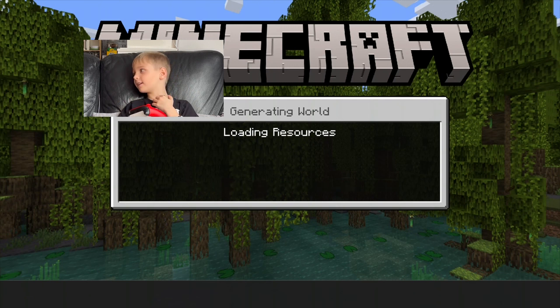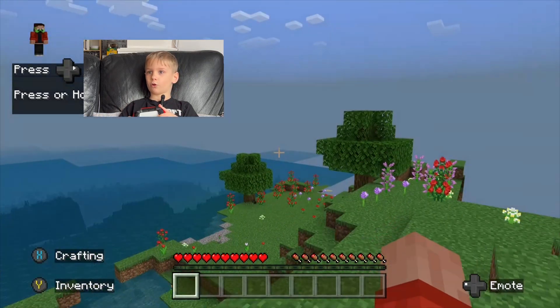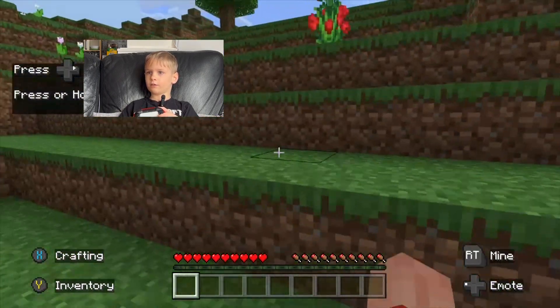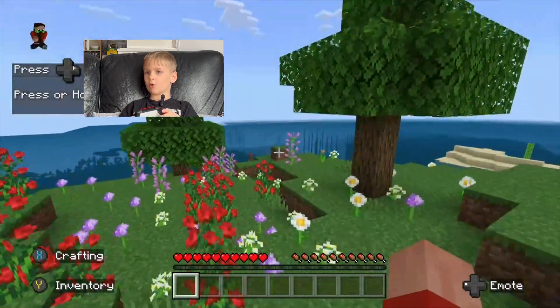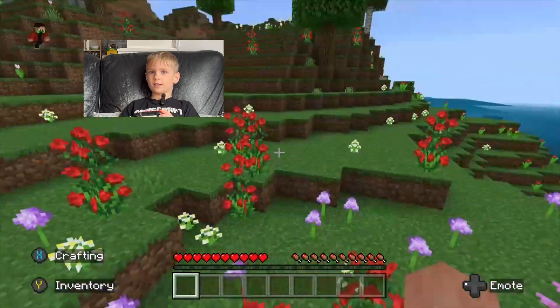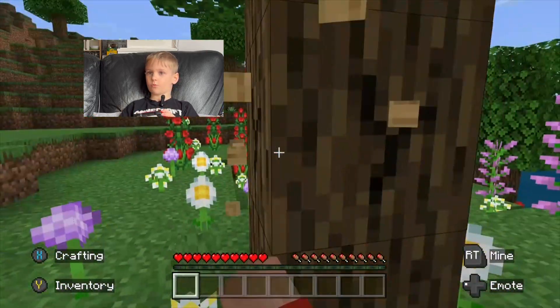We have no idea what we're going to load into, so let's see. This will be surviving your first day in a new world. It looks like a flower forest — wait, it's a meadow! We're in a meadow. Everyone knows that the first thing you do in a new world is punch some wood.